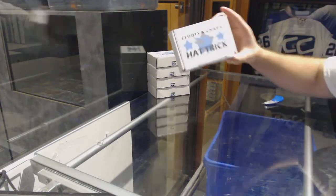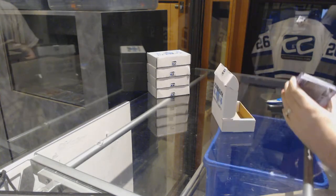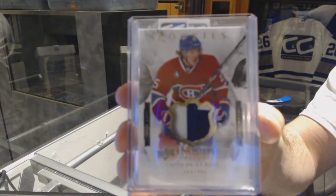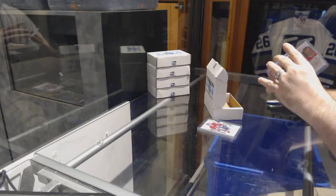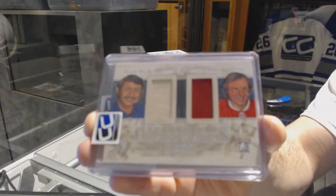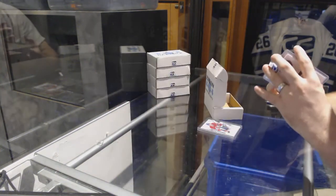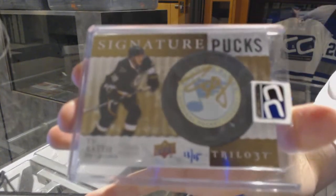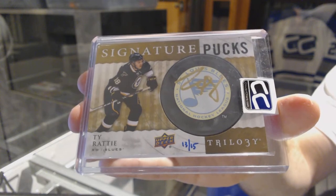Number 31 goes to Mr. Fresh Collect. We've got an Exquisite rookie, number to 299, Jacob De La Rose — Exquisite Rookie patch, number to 299. We've got a dual jersey, number 29, silver version, Brad Park and Guy LaFleur — LaFleur and Park. And we've got number 13 of 15, Signature Pucks Retro Logo auto, Tie Domi — 13 of 15, Tie Domi.